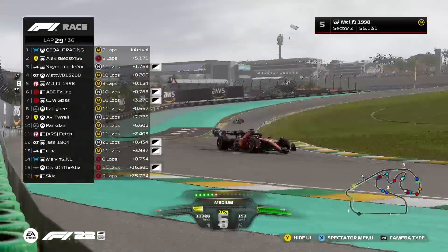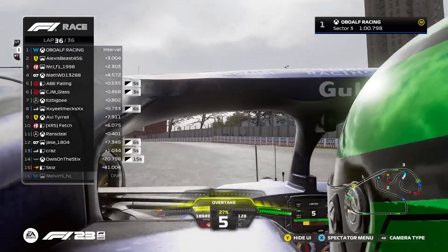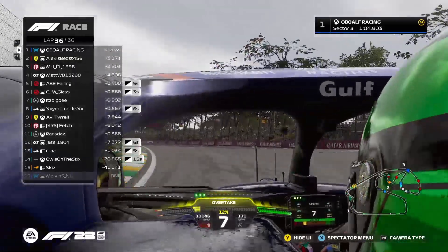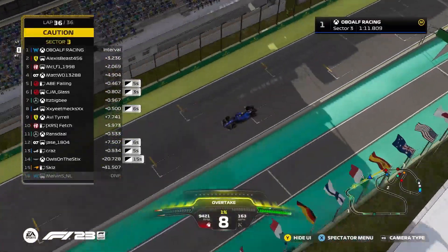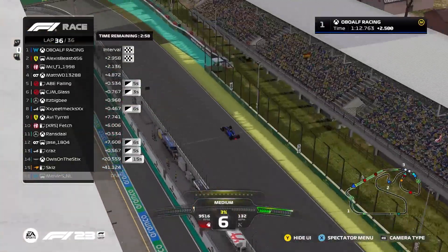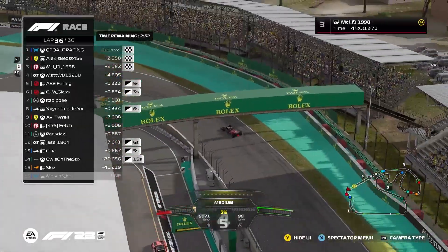MCL tries to get up the outside of Matt, taking advantage of the battle ahead. He won in Austria and has put on a dominant performance in both the sprint and the feature race. Alf claims the Williams win in Brazil — followed by Malachi in P2 and MCL finishing up the podium in P3. A very hard-fought race.